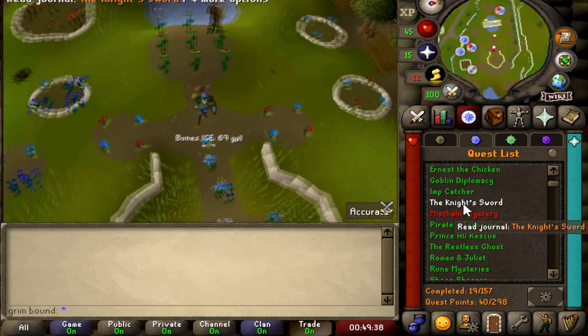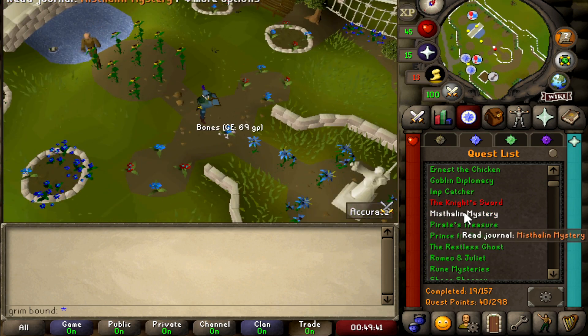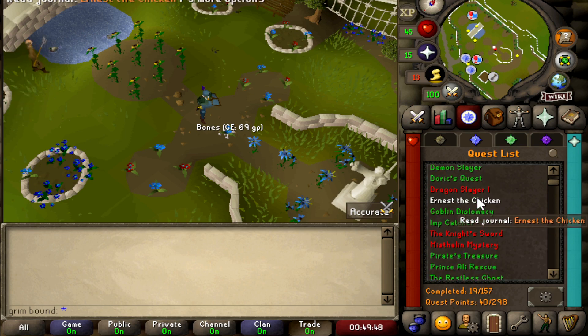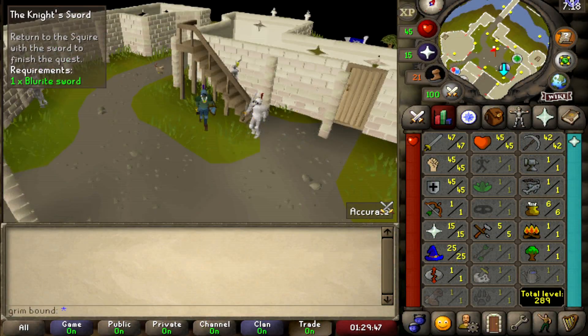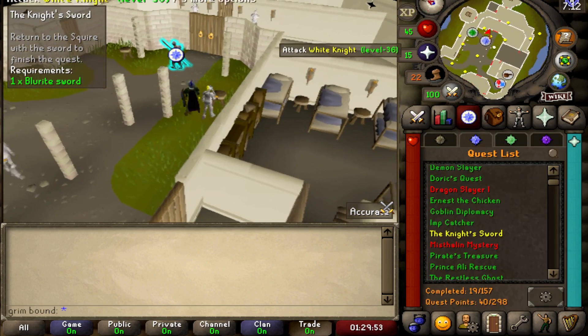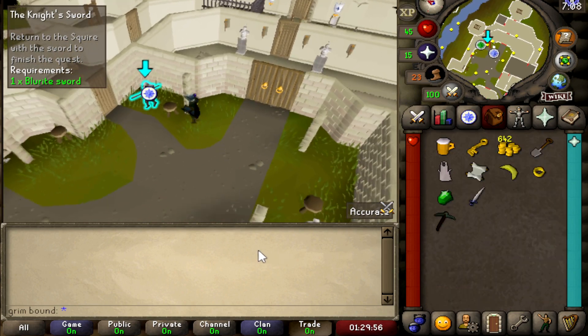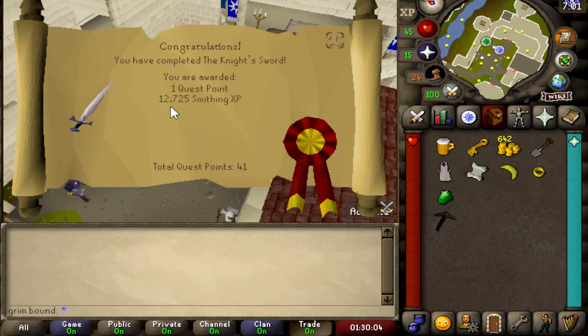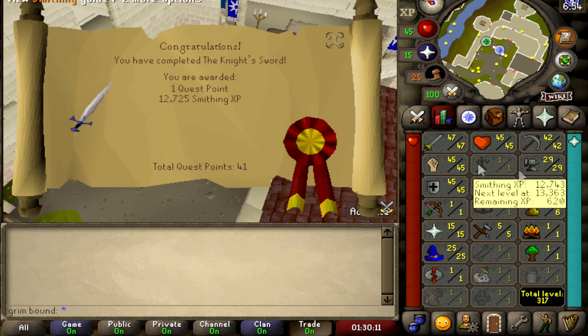I'm pretty excited because we are almost done with all the free-to-play quests. I'm saving Dragon Slayer for another episode. I don't know what it was about the Knight's Sword, but I don't remember it being this much of a walk — but here we are at the last part. We got 29 Smithing XP as a reward — I'll take it.